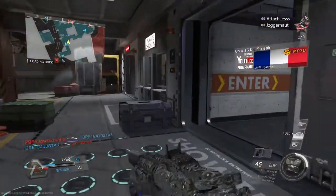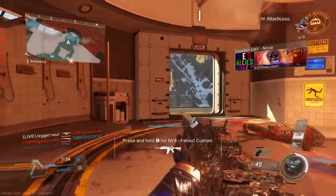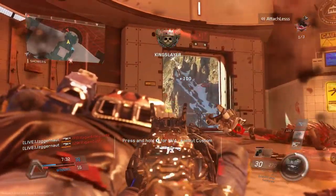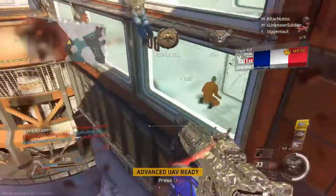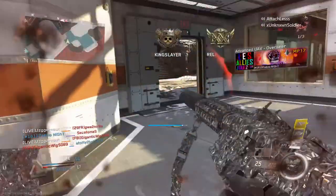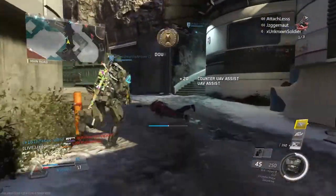That gives me the ability to only run Quick Draw and Extender Mags on this weapon, whereas normally I'd run Quick Draw, Extender Mags, and a suppressor. That means I can throw Dexterity and Hardline on this class to make it a more stacked class. In my opinion, this weapon is really overpowered because a free suppressor is nothing to argue with.